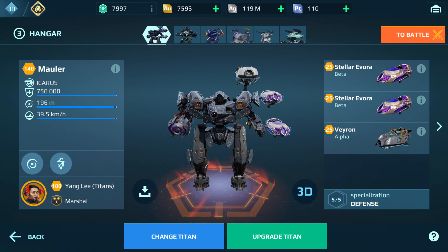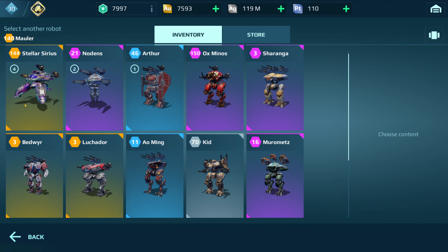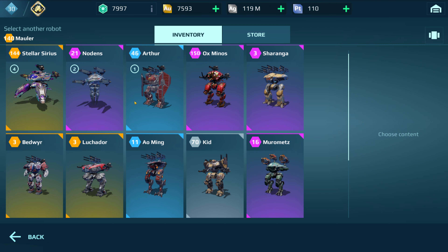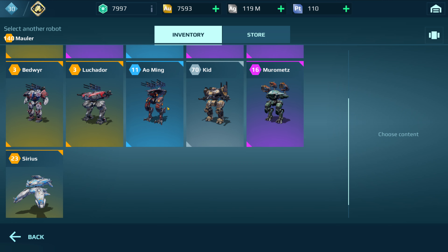Hey guys, Resident Alien here. I just wanted to show you real quick how I got my Mauler to two million hit points from the base 750. This will actually work for any titan with more than 750,000 hit points — for example, if I did the same thing to this Stellar Series it would also have two million hit points, and same thing with the Luchador if you max it out.